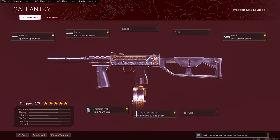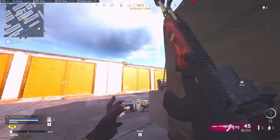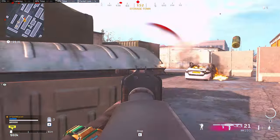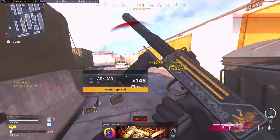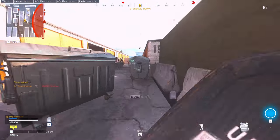For the fifth attachment it's going to be the stock. I like running the SAS Combat Stock, but sometimes I also like running no stock just for the Sprint to Fire Speed. The Firewall Movement Speed and ADS while firing movement speed is very good for close quarters with the Submachine Gun. Go ahead and give these two stocks a try and see which one you like better.